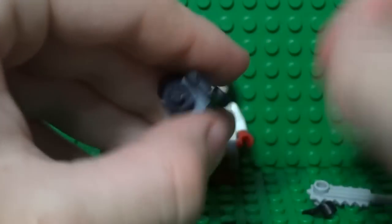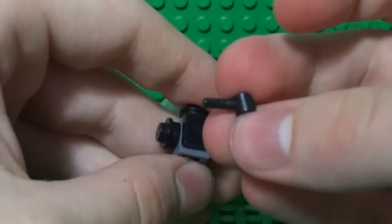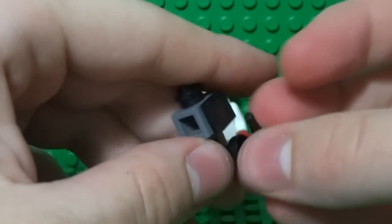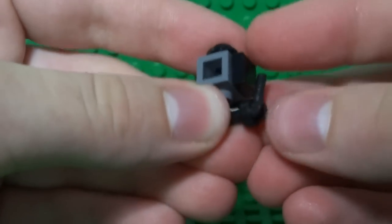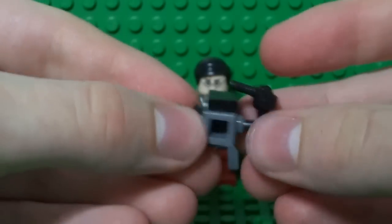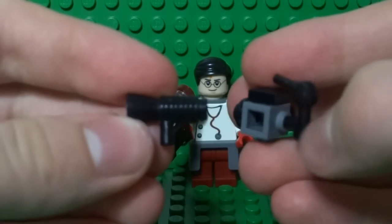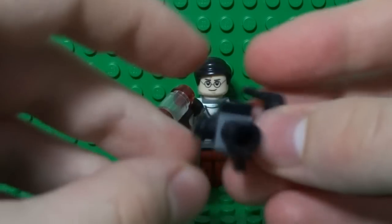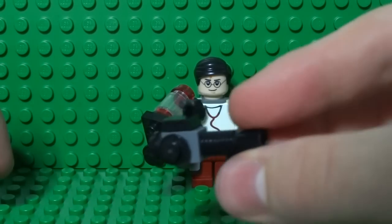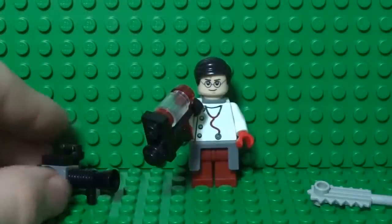That provides a handle to hold the medi gun with. Then take a black minifigure hand and place that on the underneath of the tap — that also provides a handle to hold the medi gun. Finally, attach a megaphone piece, and there you have your medi gun — it looks just like the one in the game.